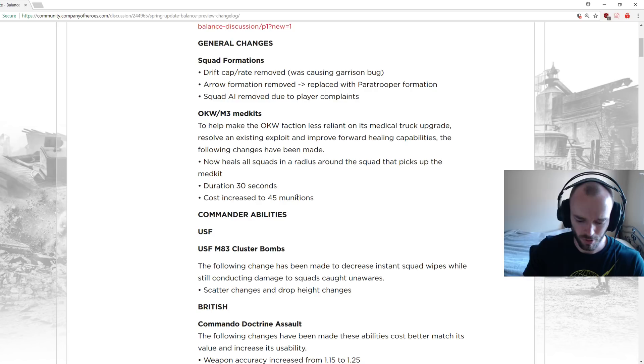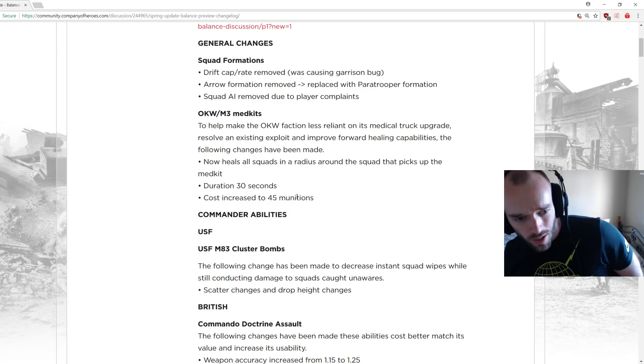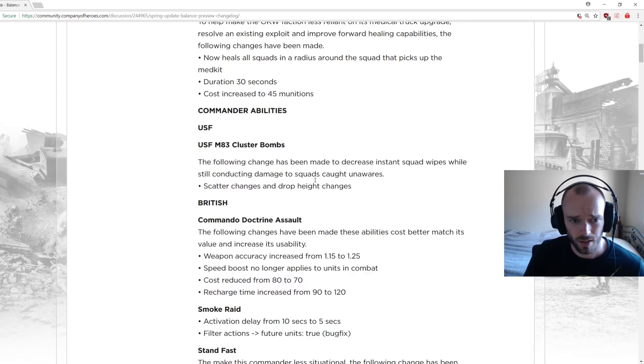You could do the med kit exploit where if you select a bunch of squads, move them close to the med kit, and right-click on it, you could often get about three squads healed with one OKW med kit. They couldn't fix that directly, so they're making a middle ground — cost goes up a bit, but since OKW often blobs, you'll probably get three squads every time, making this a munitions saving overall.